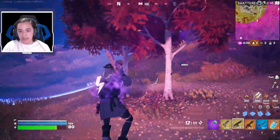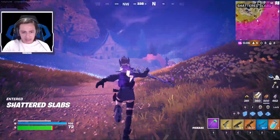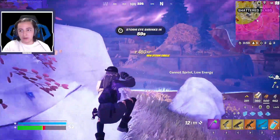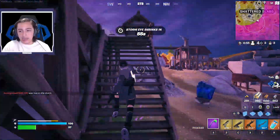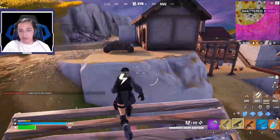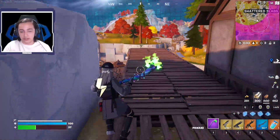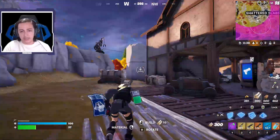Nobody's been fighting since that guy died at the island. Usually at the very start of seasons, players die a lot quicker than average because everyone's rushing to the new POI, and with so many people, more die on average. I need to use my Slurp Juice — lost so much to the storm. Was that a Drum Shotgun or a submachine gun?